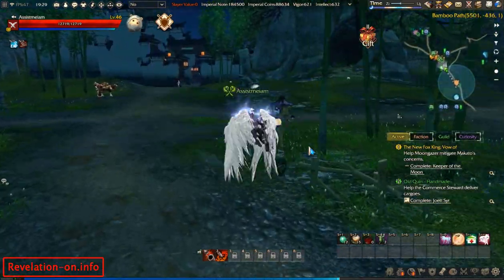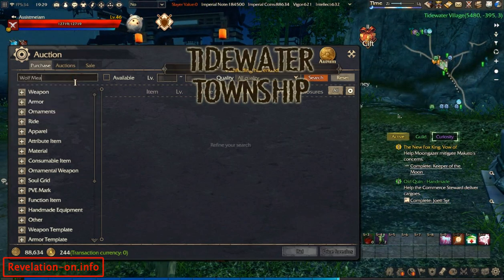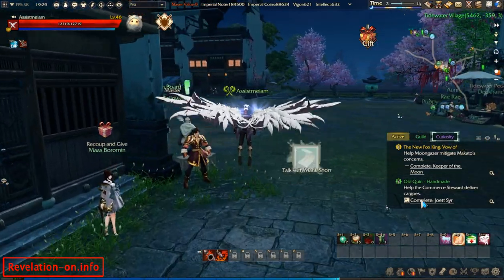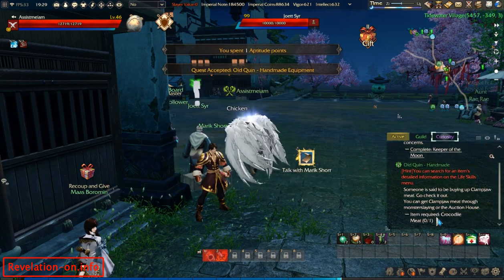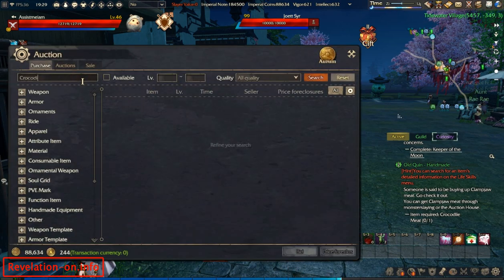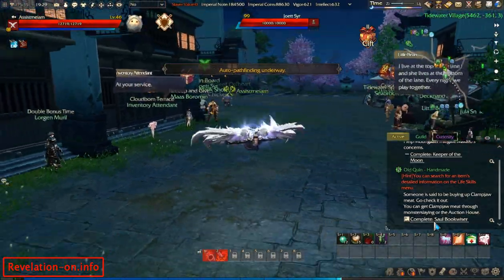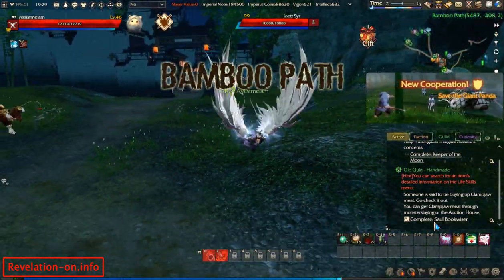For example, copper ore will be required at some point. At almost every step you'll use the auction house — type for example 'wolf meat' and buy it. Some items are super cheap, some will cost a lot. Here for example he required crocodile meat for the next step — I just type 'crocodile meat' and it costs almost nothing. But there are items that can cost around 4,000 coins.